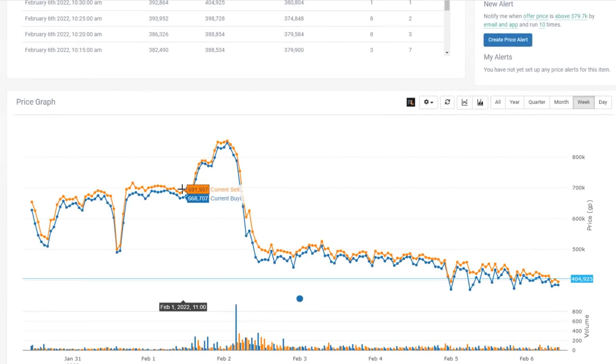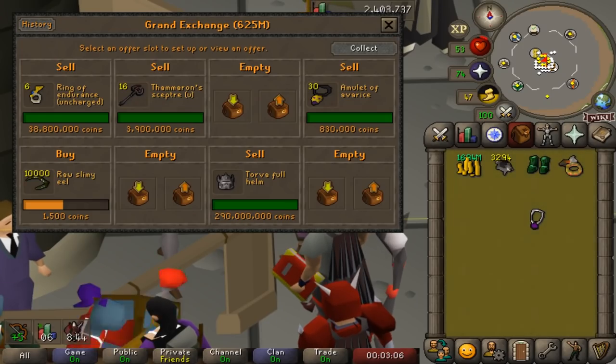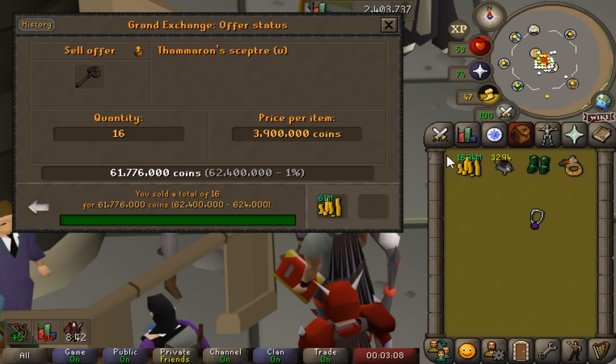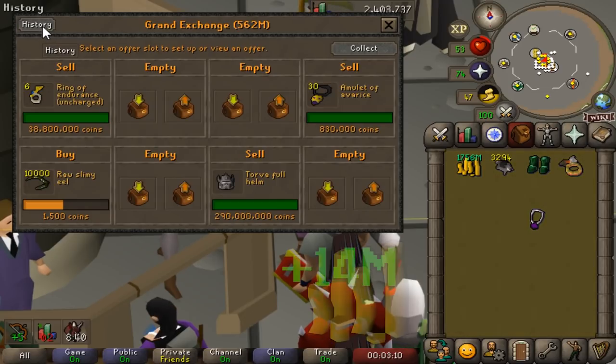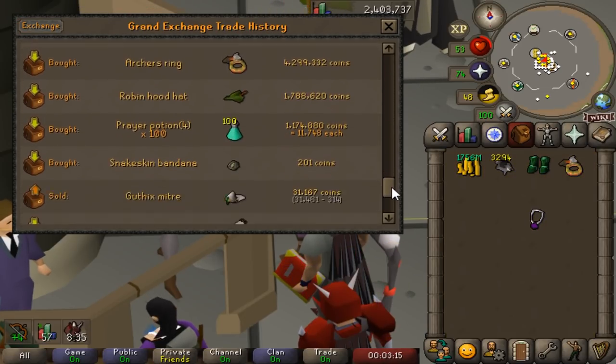The update day has passed, the Revenant boss is out, and we made a fair bit of money. As I predicted, the Thamerons and the Amulet of Avarice were pretty much worthless after the update, so I'm glad I sold the night before. The Thamerons got a 900k profit per scepter, meaning around a 14 mil profit overall, and the Amulet of Avarice was around 7 mil - not a huge amount but money is money.